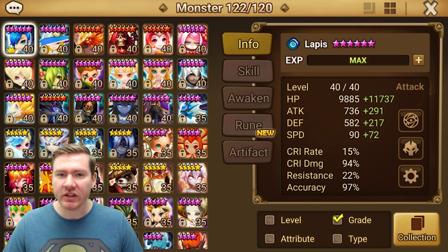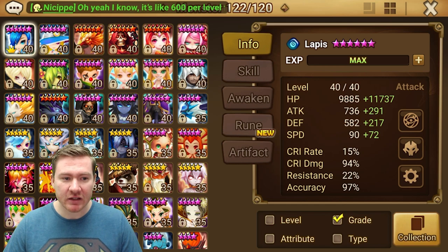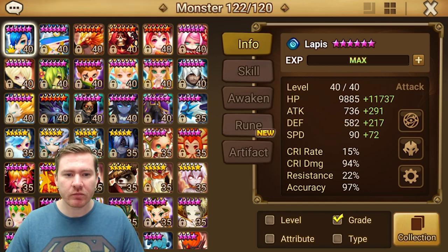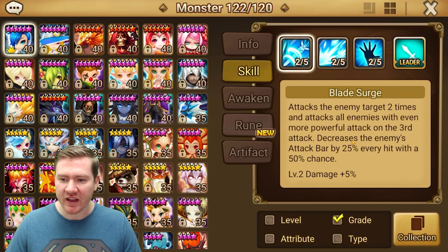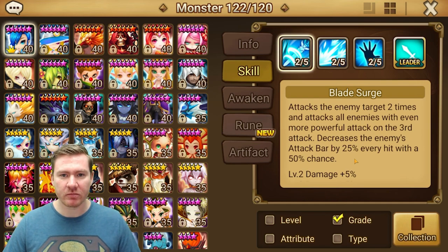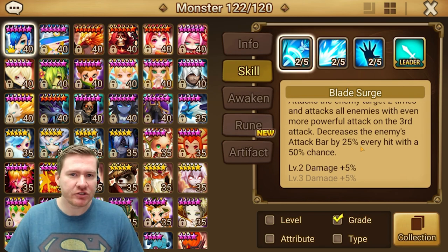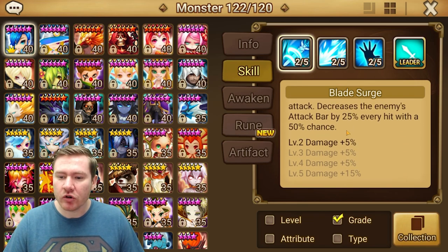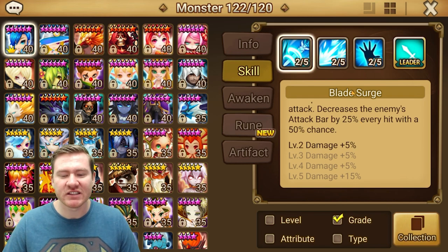So Lapis is actually a really important member of the team. I think a lot of people think maybe Lapis — they give you Lapis so you can farm fam on, and then you're kind of done with Lapis. Lapis is very good. She's got a very good kit and she's crucial for the success of this team. Her first skill attacks the enemy target two times and then attacks all enemies with an even more powerful third attack. It decreases the enemy's attack bar by 25% every hit with a 50% chance. So she's got a 50% chance every time she hits, which is three hits, to knock back turn meter by 25%. In three hits she's probably going to proc it at an absolute minimum once. And the cool thing about her is that she doesn't need skill ups for any of this to work.